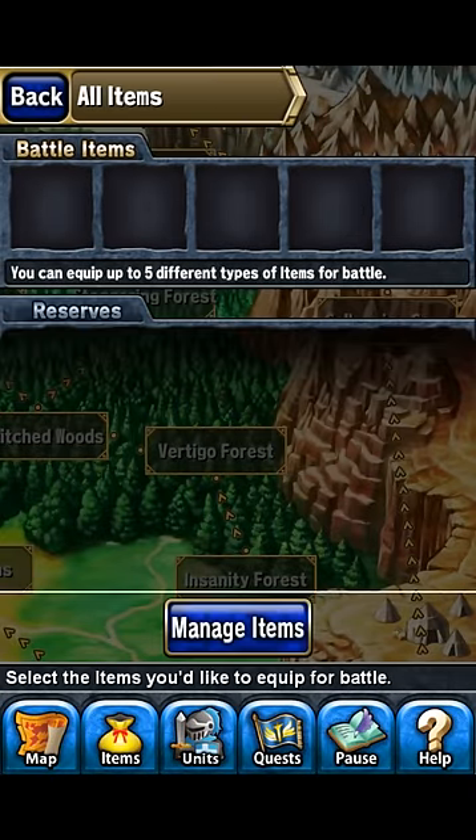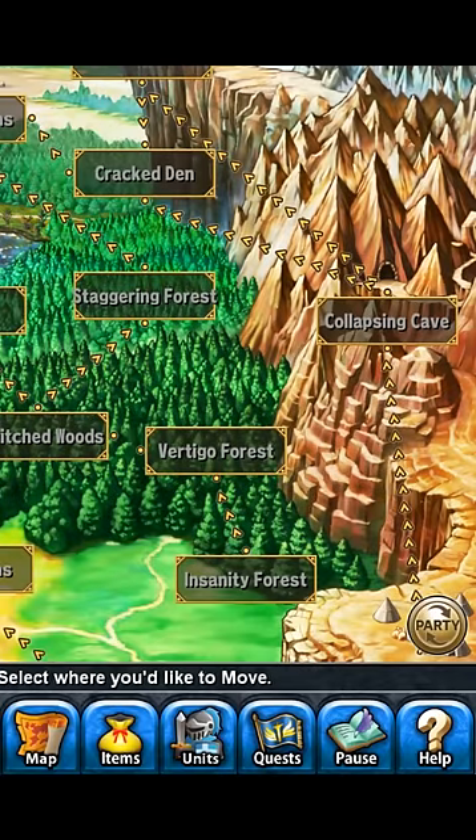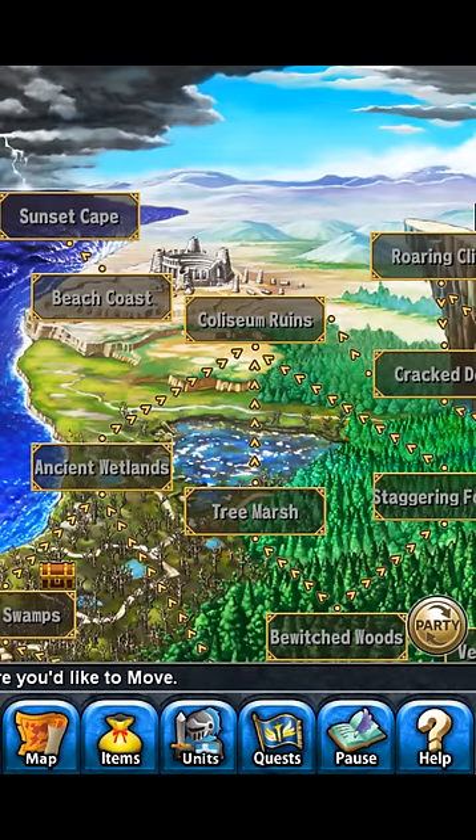Make sure you have about two revives, another revive, something to heal your units, and Fujipotions. Then you should be very very good whenever you get up there to take him on.